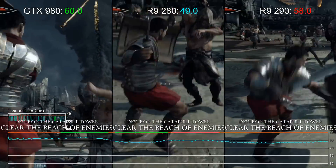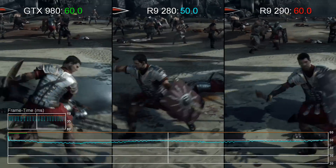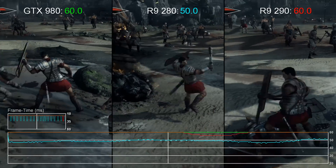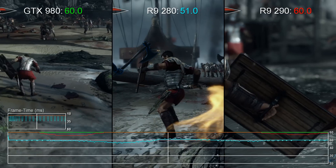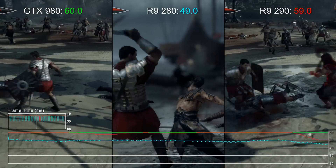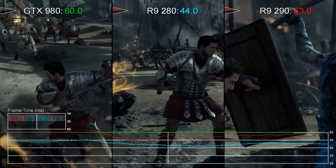Surely this behemoth can give us a sustained 60fps from start to finish? Well, at 1080p, for the most part, it looks like an R9 290 level card will do just fine, but there are some areas where it still drops frames. We'd recommend using the internal scaler to run at 90% resolution, or adjust shadow or particle settings to claw back some performance if that's an issue for you.